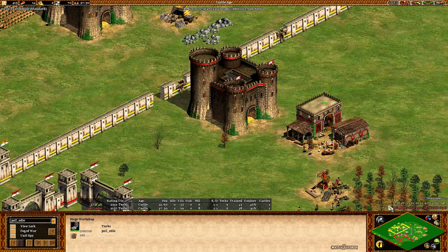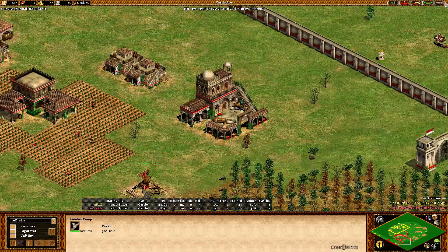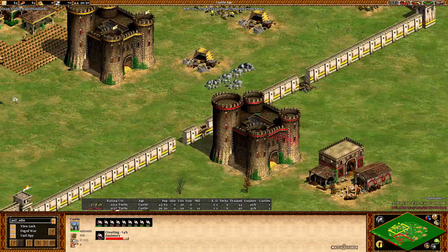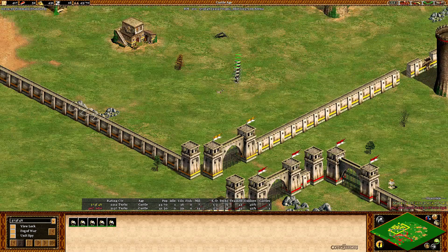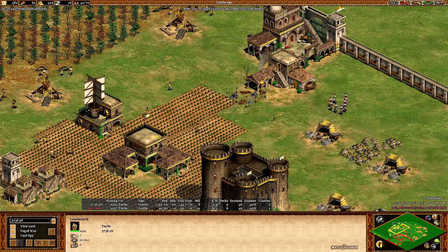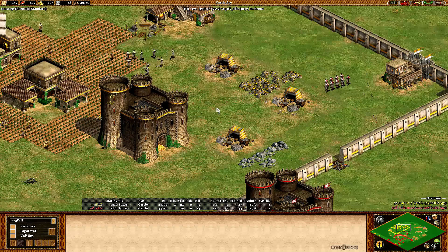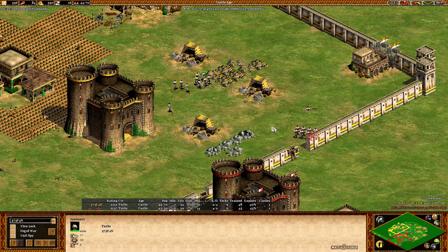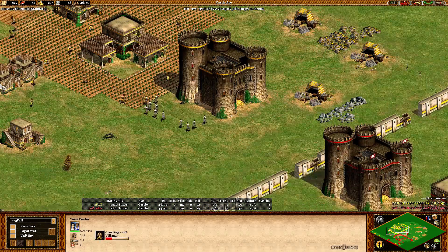Eddie has a siege workshop up but not enough resources for a ram or mangonel yet, plus a few more farms so he can produce more villagers. Stefan is ahead by 6 villagers. Eddie managed to take down Stefan's light cavalry, but it doesn't really matter — it's 9 against 9 Janissaries. Stefan with the better shots, taking down Janissaries from Eddie. They're roughly even in score but Stefan is a little bit ahead. Eddie catches a few villagers on Stefan's gold, but Stefan's gold is a little exposed — the castle isn't quite close enough to the main gold.